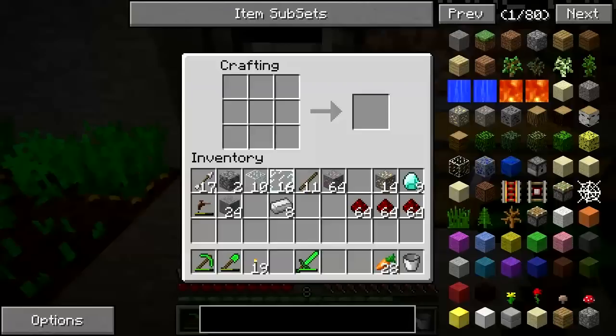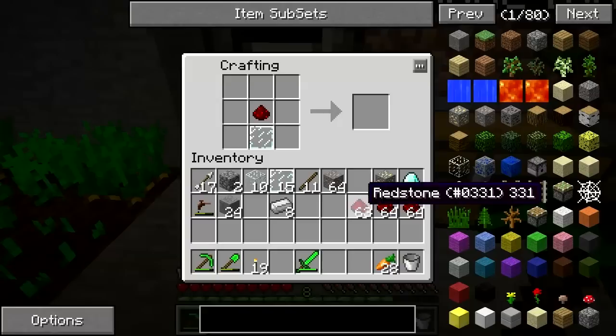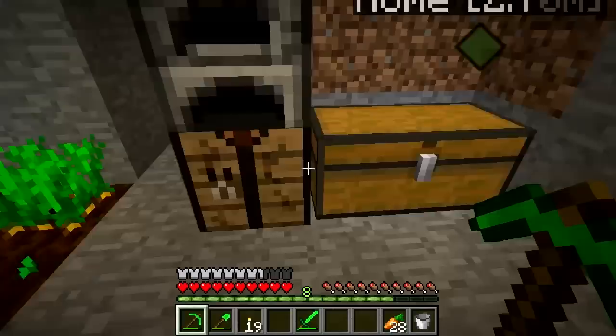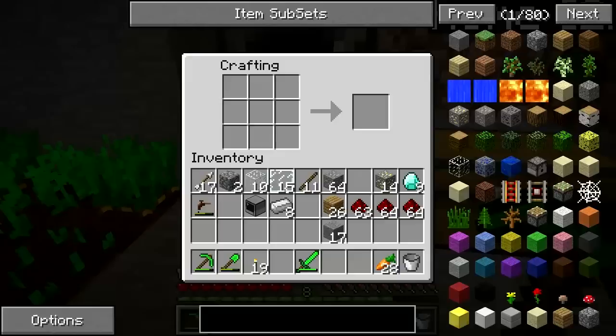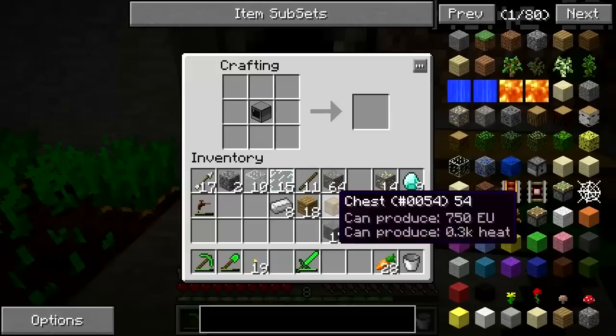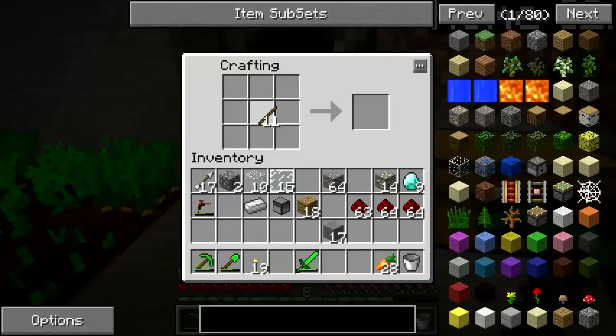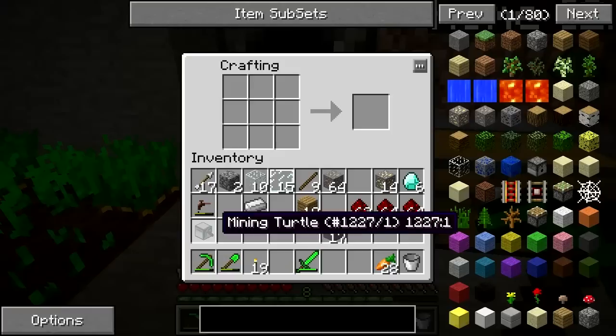I think I finally have everything together. It's a glass pane and some redstone surrounded by smooth stone - that gets the computer. Then I surround that - wait, I believe that also gets a chest. And if I'm wrong I have an extra. A chest, some iron - that gets a turtle. Now we take three of these diamonds and make a pickaxe, and now we have a mining turtle. This is going to be an important part of getting things done.